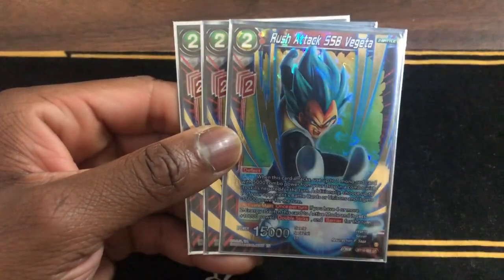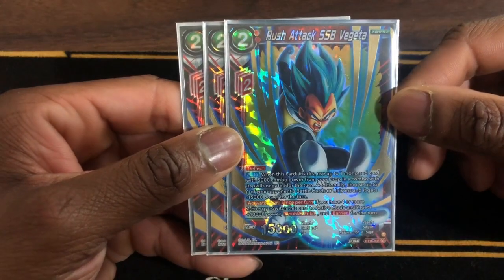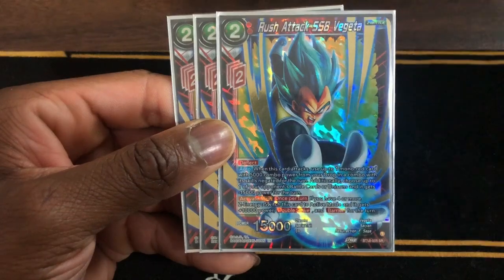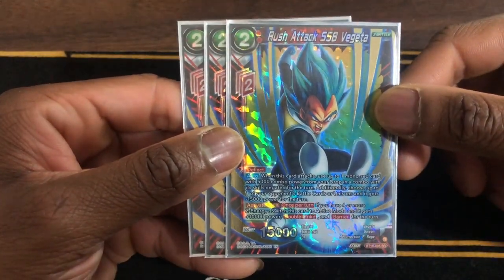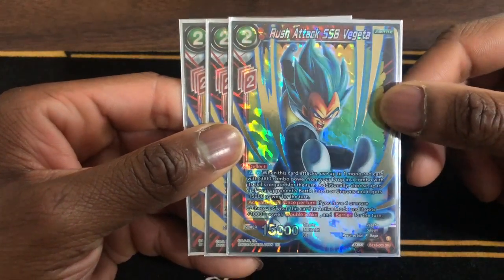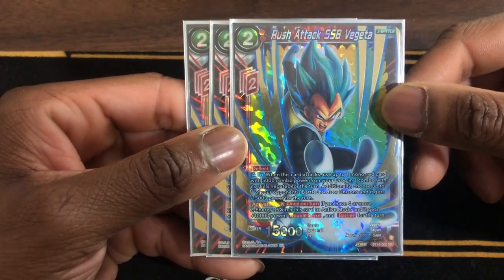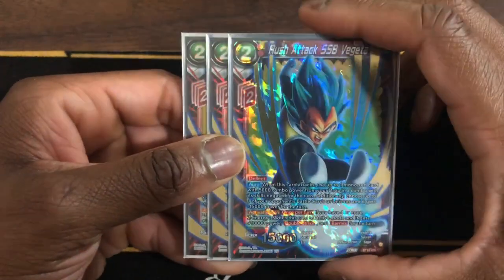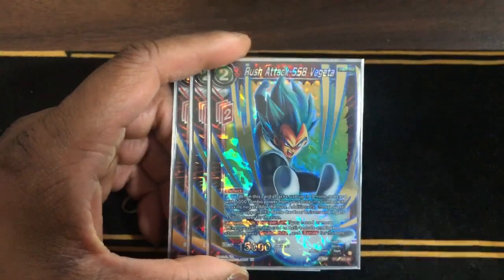Next we have Rush Attack SS Blue Vegeta, deflect. When this card attacks, choose up to one mono red card with 5k power from your drop and combo with its skills negated for the turn. Additionally choose up to one of your opponent's battle cards or units and it gets minus 15k for the turn. Activate Main once per turn: if you have four or more Z energy, switch this card to active mode — it gets plus 10k power, Double Strike and Barrier for the turn. I'm happy this card did not get hit and it's one of the main cards you want to focus on when you play this deck.